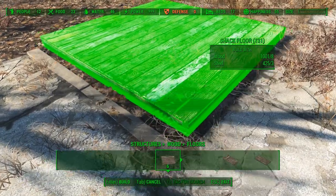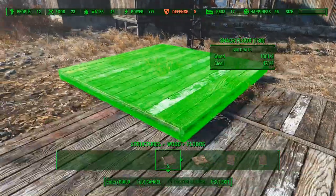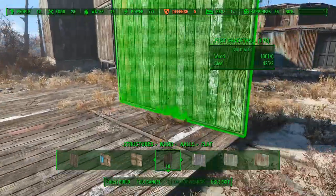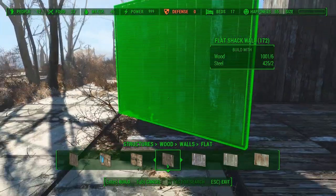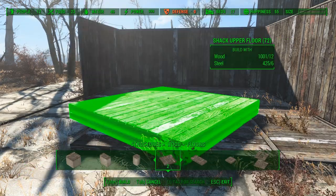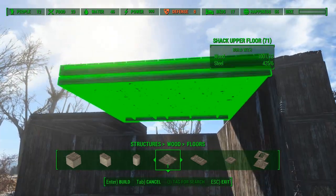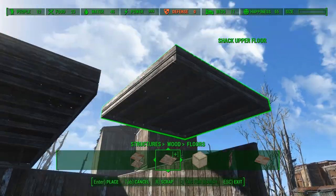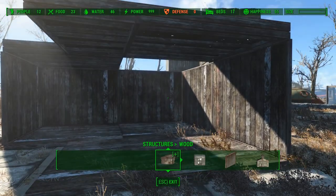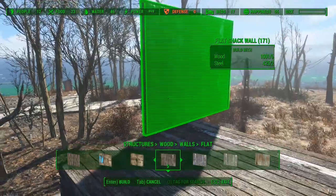Now it's time for the floor layout. When the floor is placed I can add some walls. Then it's time to place the second floor. Now I can place some more wooden walls.